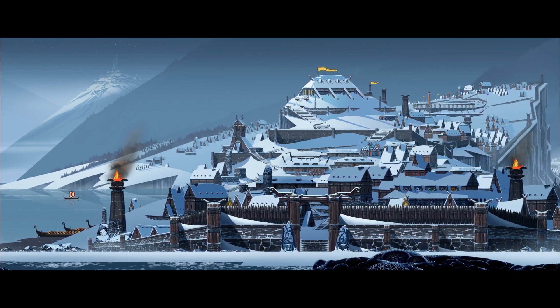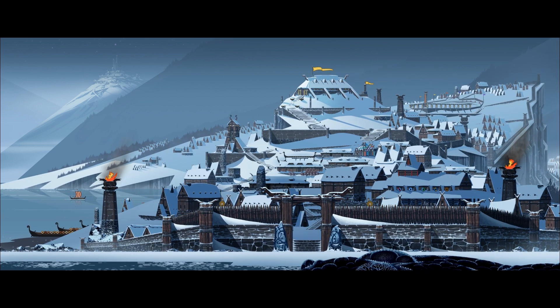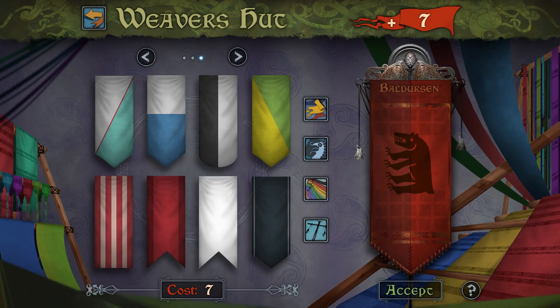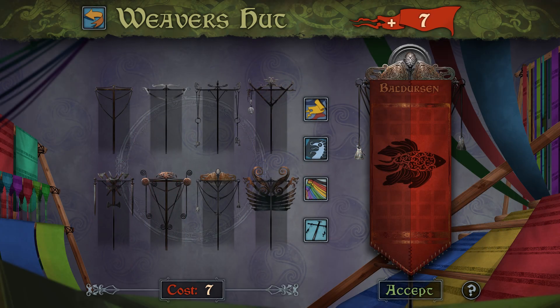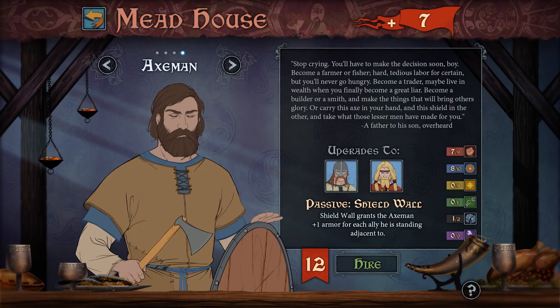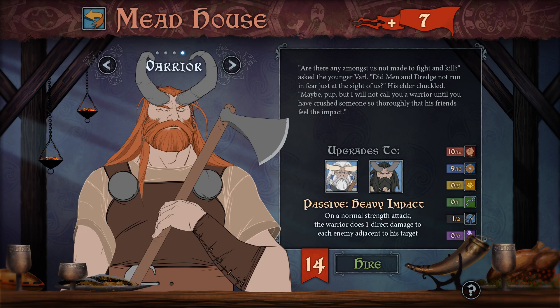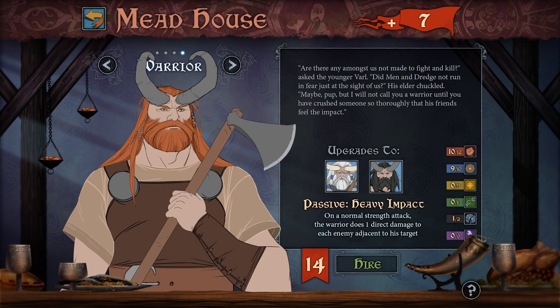Strand is your view to the world of Factions and a living city that will change over the course of time. First, head to the Weaver's Hut where you'll craft and customize the banner that represents your clan. Then take what influence you have to the Mead Hall, where your renown will convince capable but inexperienced warriors to join your struggle. Each class fills an important and unique role in combat, so choose wisely.